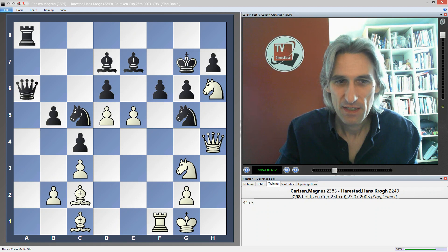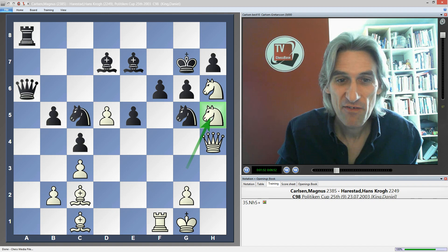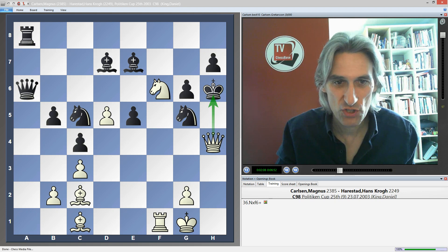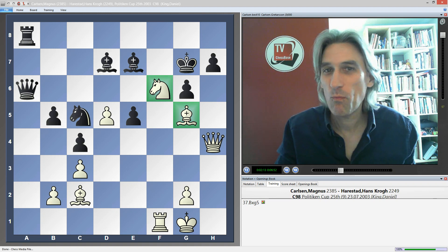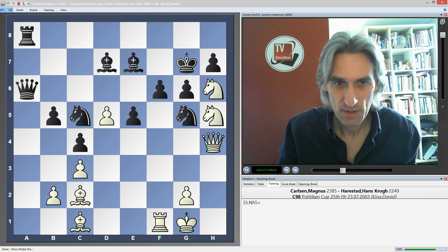The pawn was taken and once again bishop takes knight doesn't do the job. But knight h5 check first - this is tremendous. Black has quite a few alternatives, but if the king takes the knight, you give a discovered check, the king goes back, and then bishop takes knight. White hasn't even sacrificed any material but this is clearly absolutely crushing - the queen is about to come in with queen h6 check and all kinds of nasty threats.